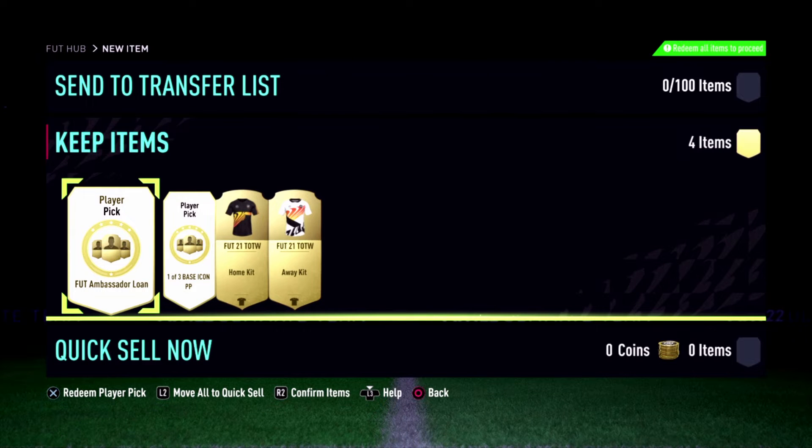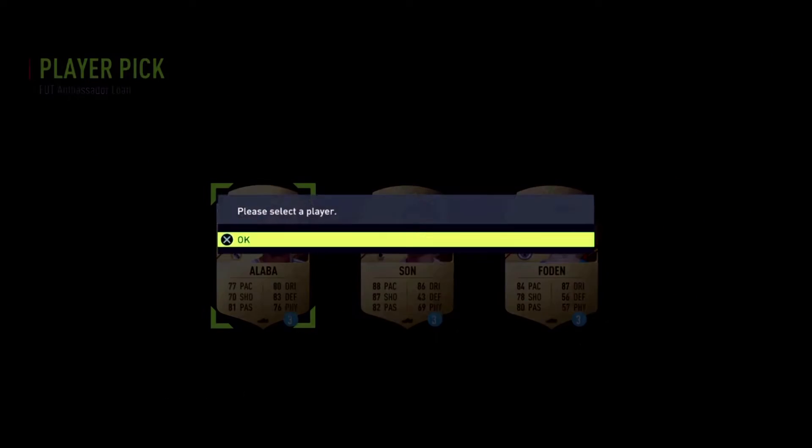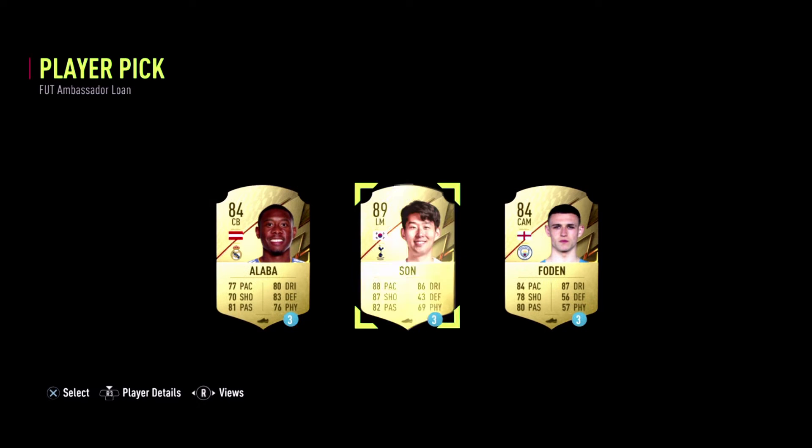I'll open the packs one by one, starting with the lone player pack. Here we have Alba, Son, and Foden. I'm going with Son because I can buy Alba and Foden on the market, but Son is more expensive, so he's the better pick here.